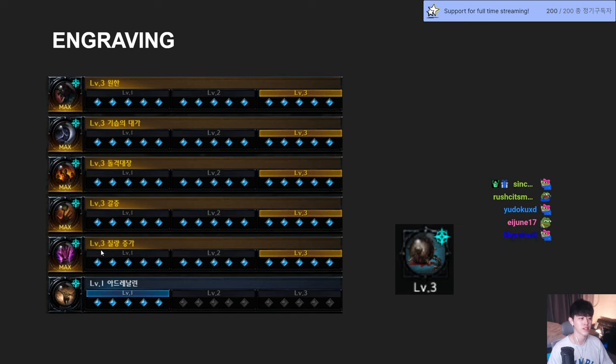I don't recommend swapping to Keen Blunt because Increased Mass is stronger. When you play High Specialization with low Swiftness, you'd normally pick Cursed Doll. But Keen Blunt can be better than Cursed Doll because Elixir and Adrenaline potion provide additional damage, which lowers Cursed Doll's value. With Increased Mass we already have 18%, and Hungry Reaper's crit percent isn't that high. However, for High Specialization builds, Keen Blunt is a good option over Cursed Doll. So the choice is Increased Mass or Keen Blunt — Cursed Doll is not recommended.